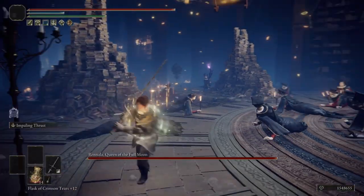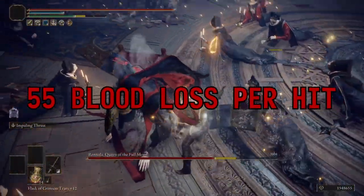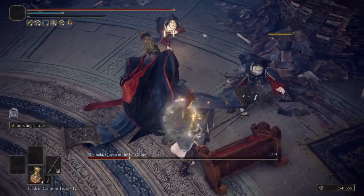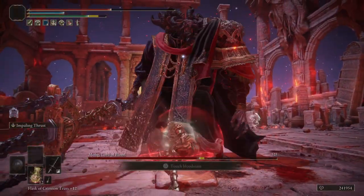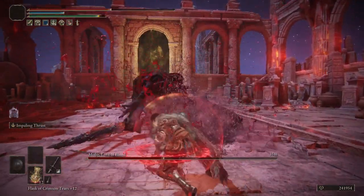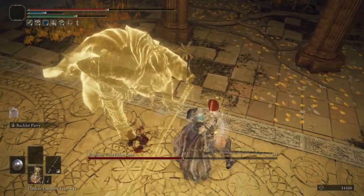The other more unique feature of the Flamberge is that it has innate bleed buildup, being one of two greatswords with this attribute. Anyone who has played the game for more than 47 seconds can tell you how crazy bleed buildup can be. The Flamberge has a slower moveset than other blood loss-inducing weapons, so you won't see the status effect as often as a Rivers of Blood user, but you will certainly make up for less bleed damage with more poise damage.